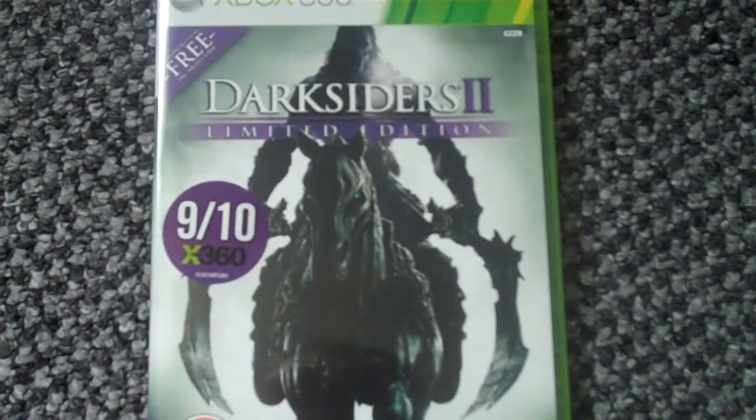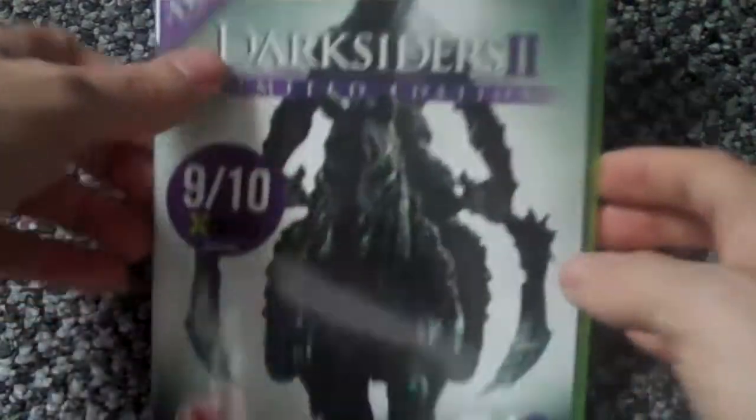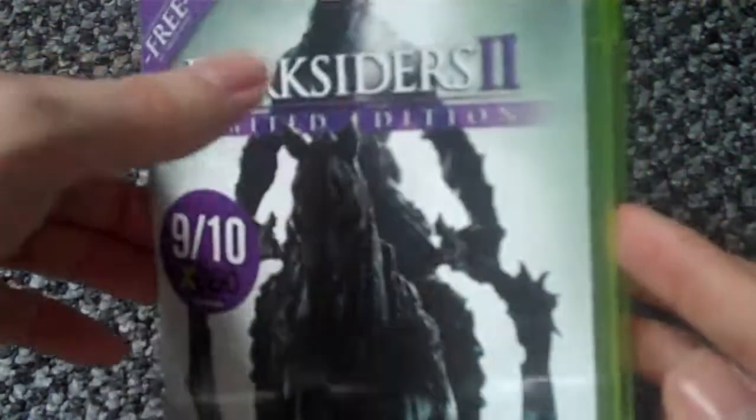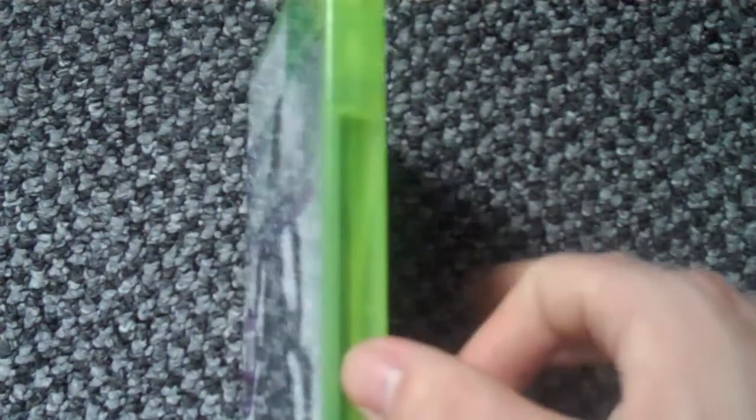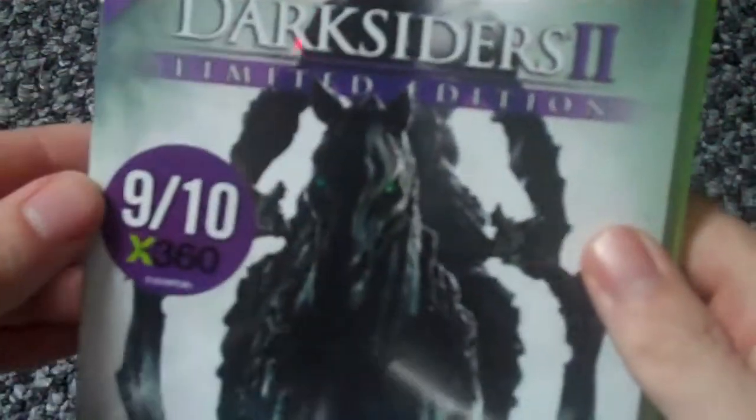What's up YouTube, it's Skullet85 back with another unboxing. This time, as you can see, it's for Darksiders 2 Limited Edition on the Xbox 360. Picked this up today. The reason why there's no seal on it is because apparently they wanted to crack it open to see if the DLC was in there.